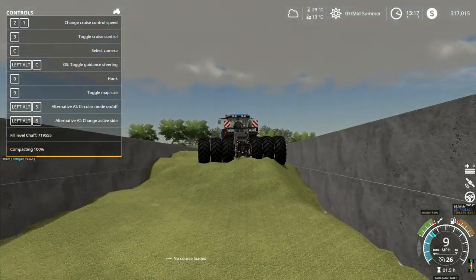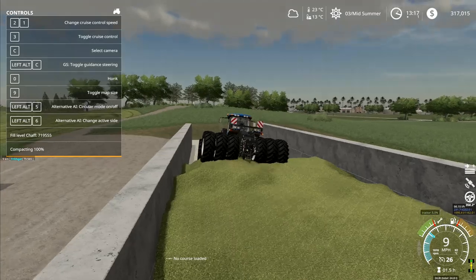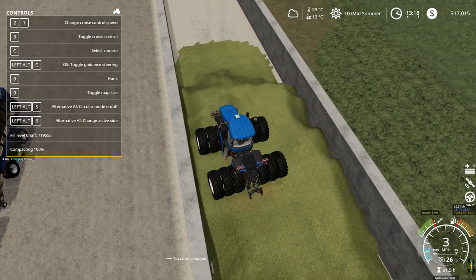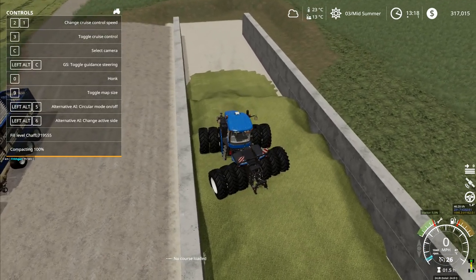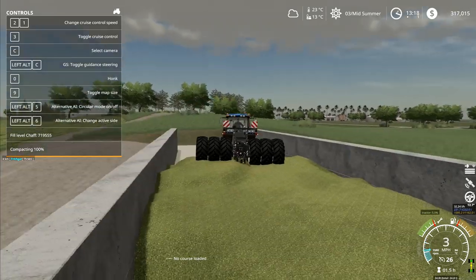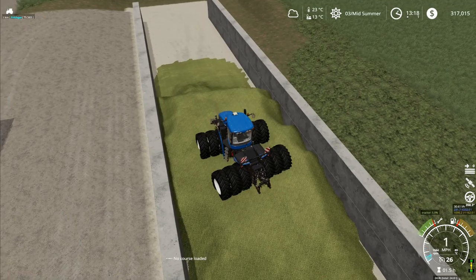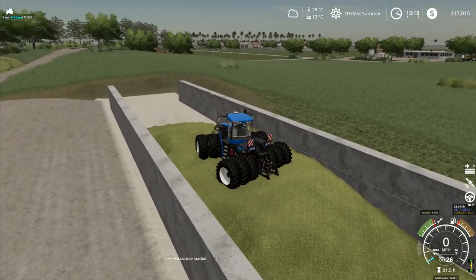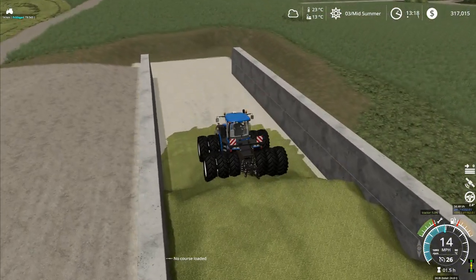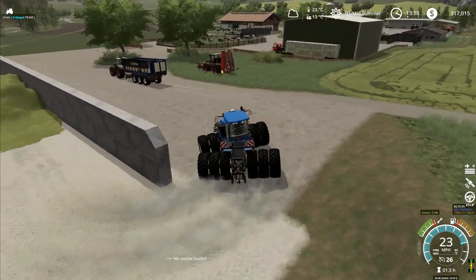That's looking a lot better up that end, and down this end it's not much different at the moment, but a few backwards and forwards should have it looking fairly even. I don't understand why it compacts so quickly - I suppose it's because of how much we've already got compacted and how little we've brought in. It did take us a while to wiggle our way through it. That'll do for a minute - let's go and get some more silage.